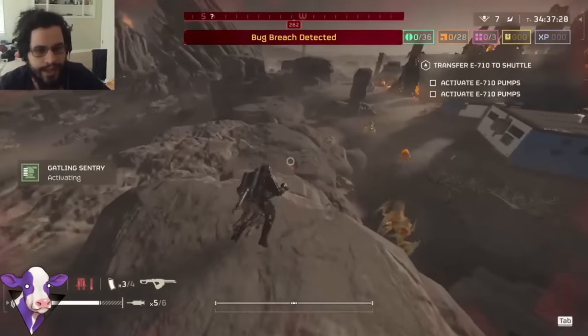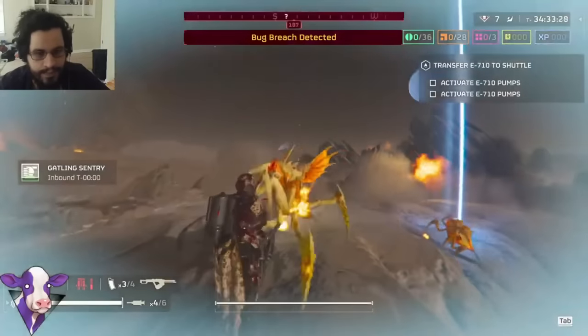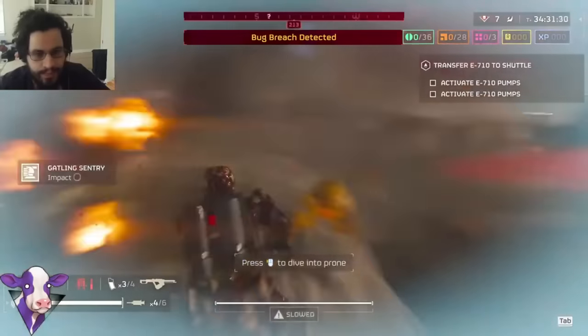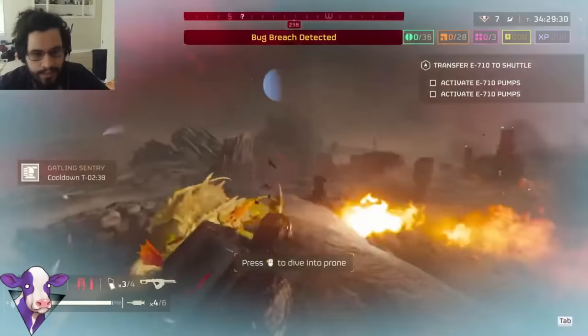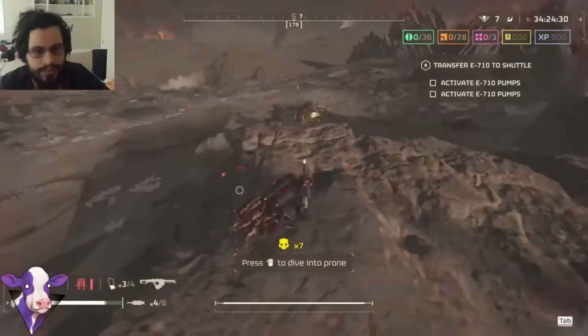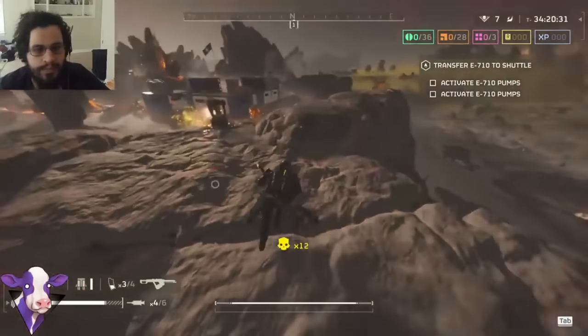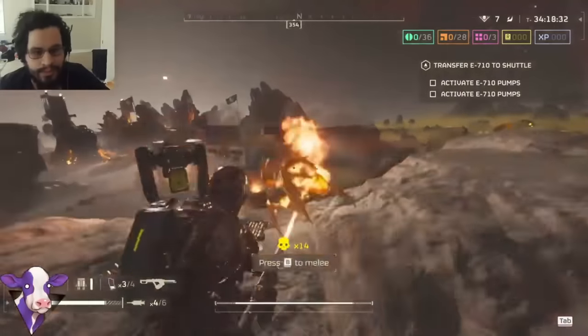The only difference is you have a couple less ammo per magazine and a little more recoil, so you simply have to aim your shots a bit better with the Breaker and not just spray and pray. The buff to the Spray and Pray was actually really decent — if you're a player who loves to just spray down the Breaker, go try out the Breaker Spray and Pray. But the Breaker is still the king: it still does the most damage, it still staggers enemies, which is very important for preventing flares.